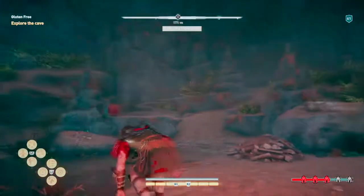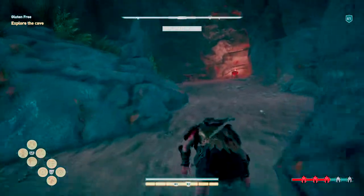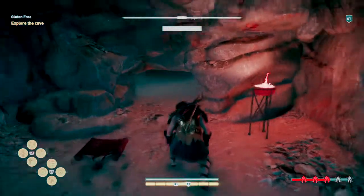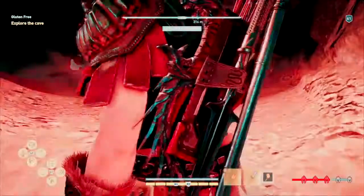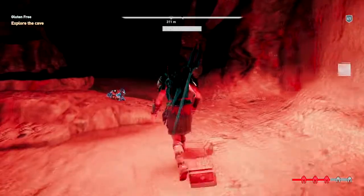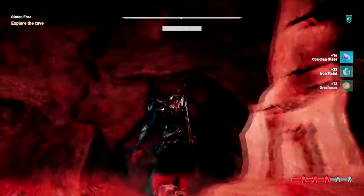So there are only two sections to this cave now. There's a middle bit here — let's have a look, is there anything? There seems to be a middle bit here, or the front, so we're gonna try and go through here. We have a bit of obsidian glass and iron metal.